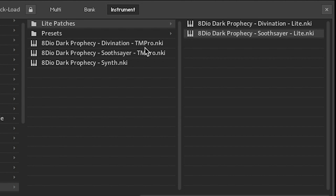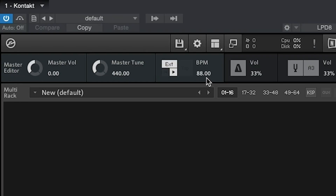Time Machine Pro basically means it's gonna sync to your DAW's tempo or the BPM that you've got in Kontakt. I've got 88 BPM here.